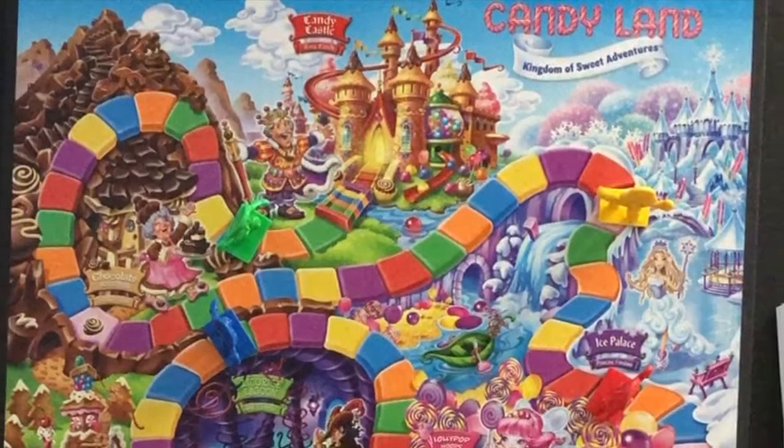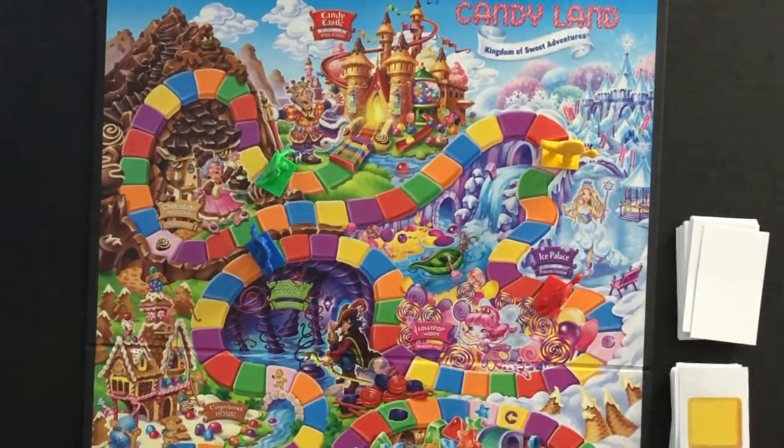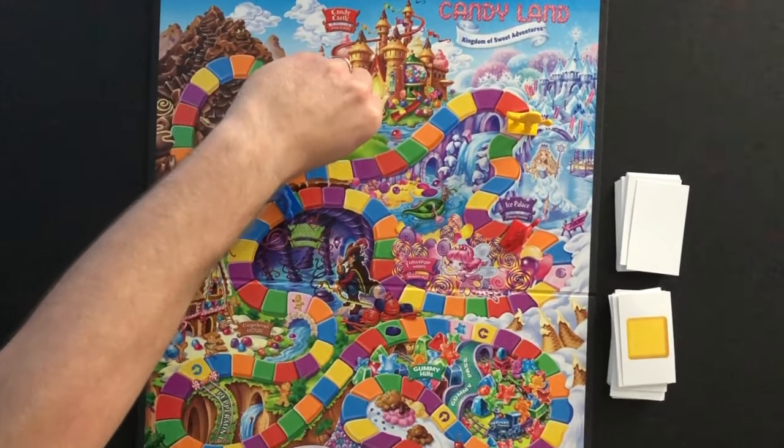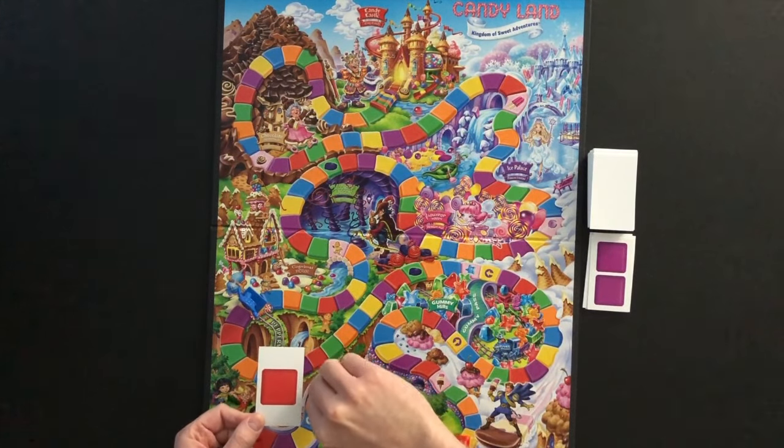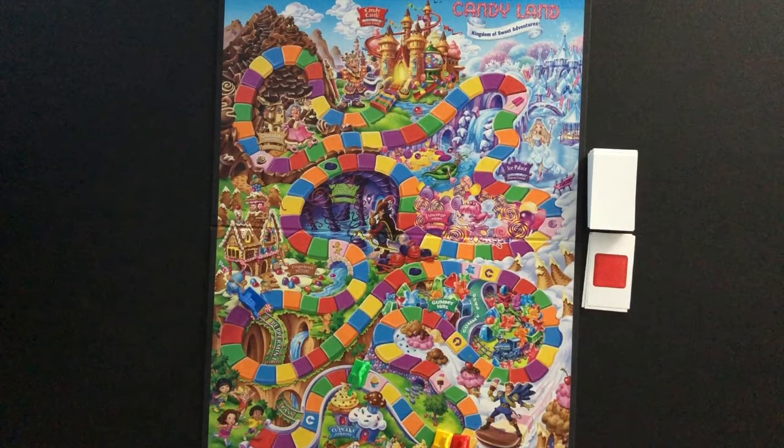The object of the game is to be the first player to reach King Candy's castle. Players will move along the board based on the cards drawn from the deck on their turn. A turn consists of drawing the top card of the deck and moving your game piece.